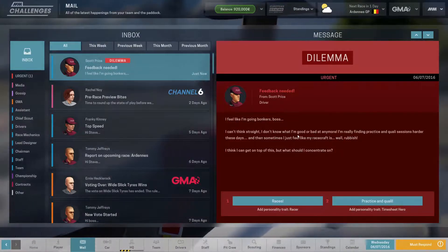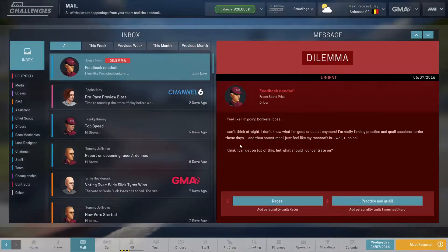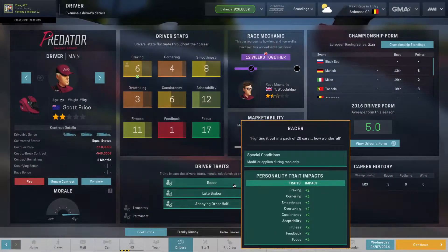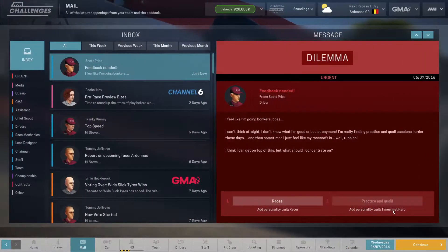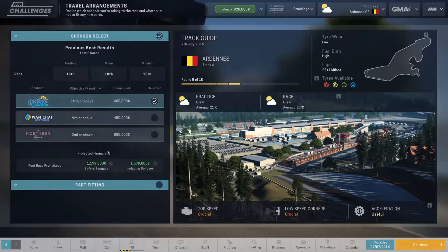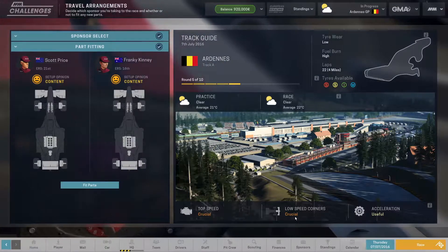We get a dilemma from Scott: he says he's struggling to focus and finding practice and quality sessions harder. We have to choose between the racer attribute — which gives plus two on everything during races — or a qualifying/practice bonus. The racer attribute giving plus two on everything during a race is insane; it's such a good bonus. I don't know why you would ever not pick racer. Qualifying is great but for us right now it doesn't matter at all.